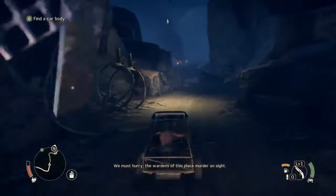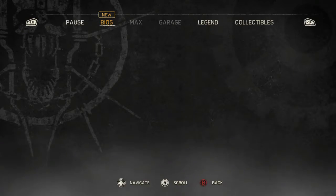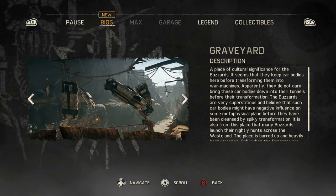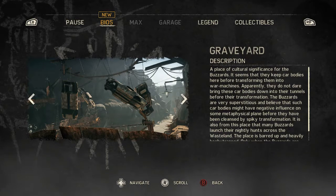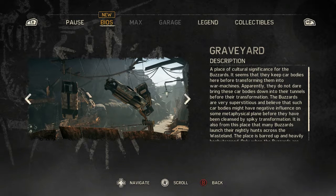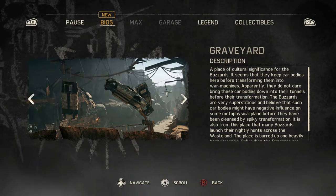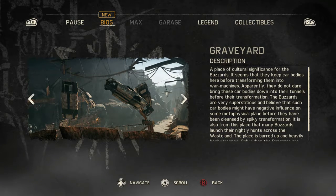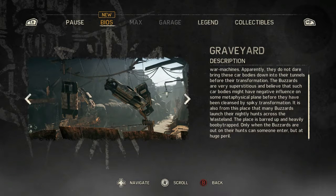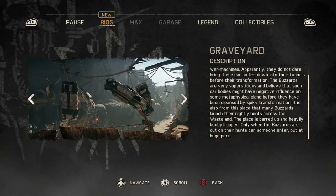Now it's time to get ourselves a new body. Outer Graves — this is a graveyard. There's a place of cultural significance for the buzzards. It seems that they keep their car bodies here before transforming them into war machines. They do not dare bring these car bodies into their tunnels before transformation. The buzzards are very superstitious and believe such car bodies might have a negative influence on some metaphysical plane before they've been cleansed by spiky transformation. It is from this place that many buzzards launch their nightly hunts across the wasteland. The place is heavily booby-trapped — only when the buzzards are out on their hunts can someone enter, but at huge peril.